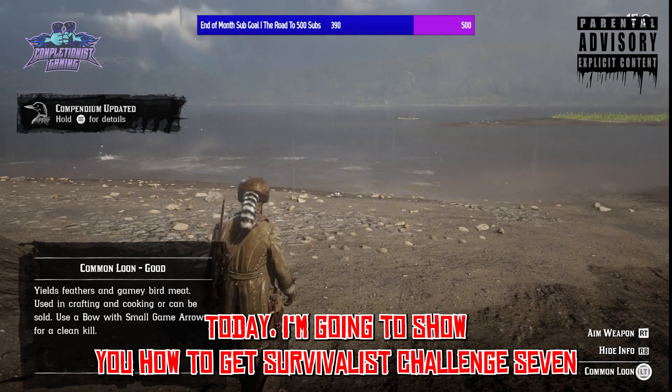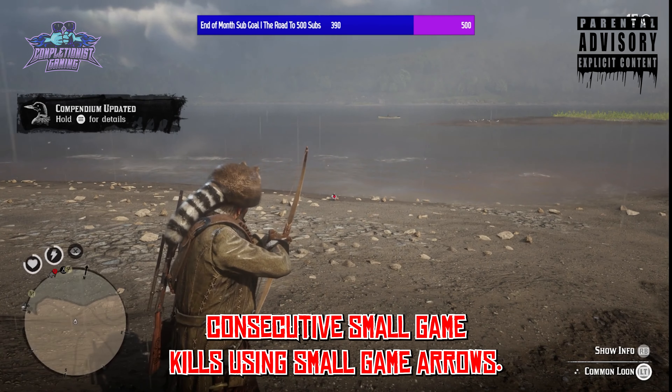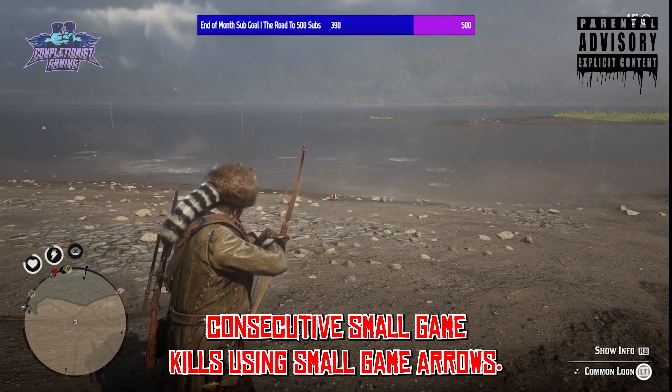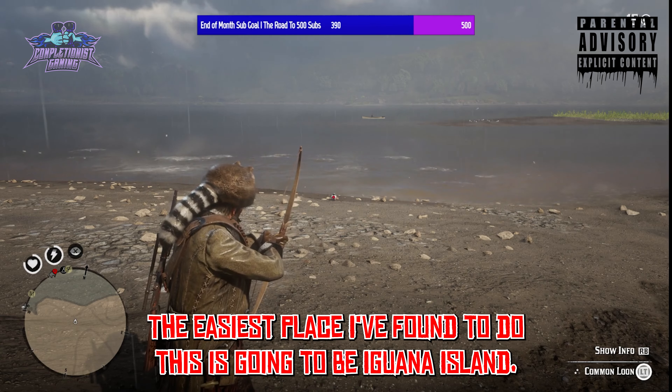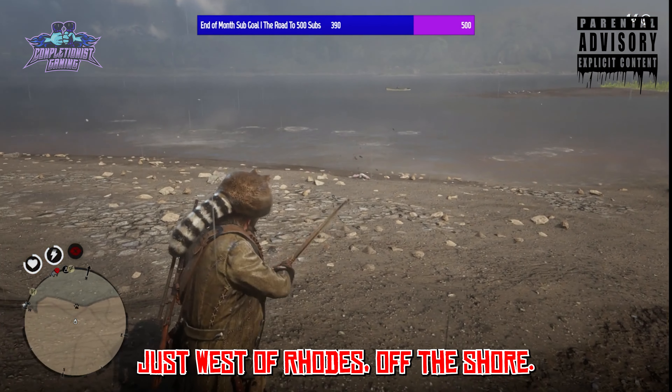Today I'm going to show you how to get Survivalist Challenge 7 complete super easy. This is going to require you to get 8 consecutive small game kills using small game arrows. The easiest place I've found to do this is Iguana Island, just west of Rhodes off the shore.